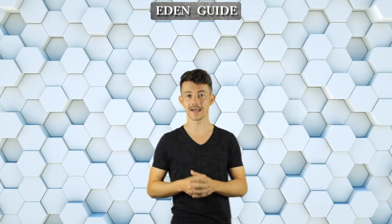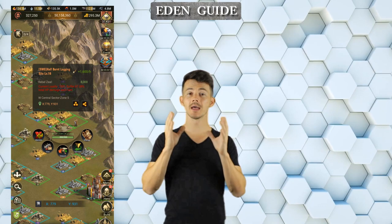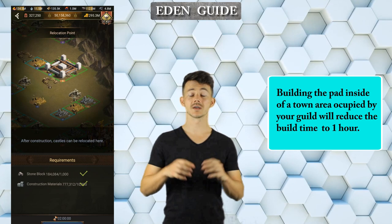The only way you can move on the Eden map is with the help of the teleporting paths. For that, you're going to need 4 tiles put in a square together, and once you click on them you can place your path. It's going to cost you construction material to be able to build a path and it's going to take 2 hours to do it.